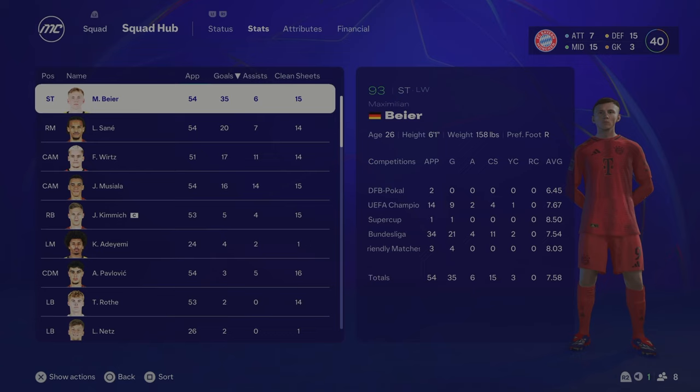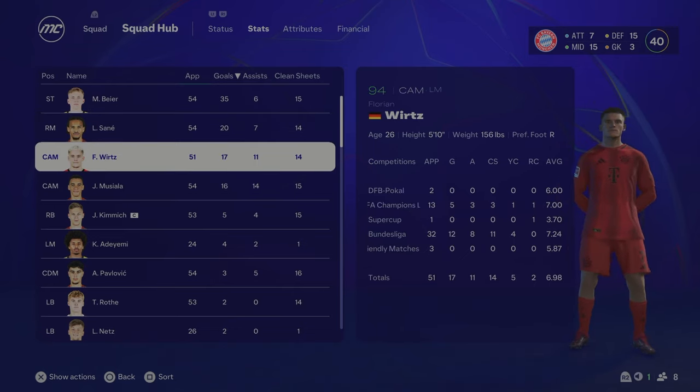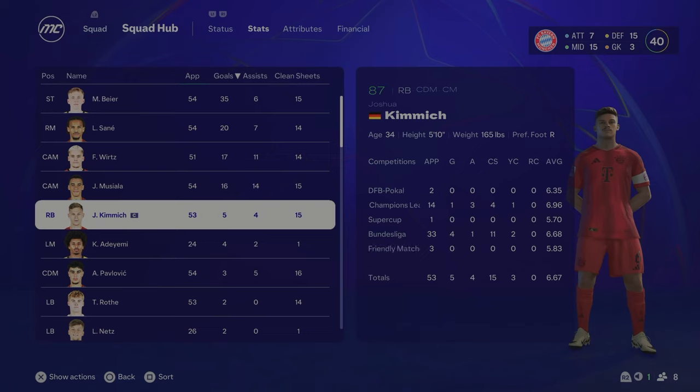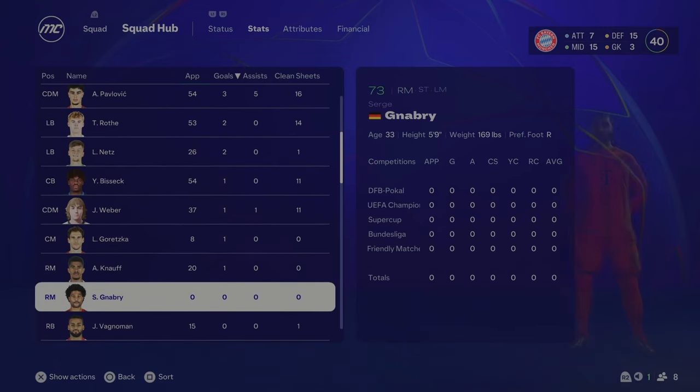End of Season 5 stats: Bayer is up to 93 overall with 35 goals — absolutely insane striker. Wirtz is at 94 overall with 17 goals and 11 assists. Musiala at 96 overall, 16 goals and 14 assists — he's going to be the key man to win us the Champions League. Kimmich at 87 overall, still here at 34 years of age — the captain will lead us out in that Champions League final. Without further ado, this is going to be the Champions League lineup for Season 5: Nubel in goal, Kimmich at right back, Bissek and Schlotterbeck at centre-back, Roth at left-back, Pavlovic and Wieber in central midfield, Wirtz, Sané, Musiala as the attacking three, and Bayer leading the line.